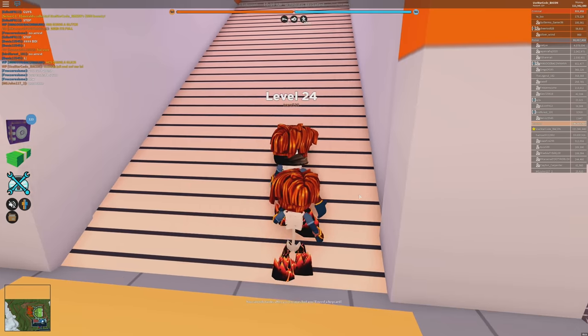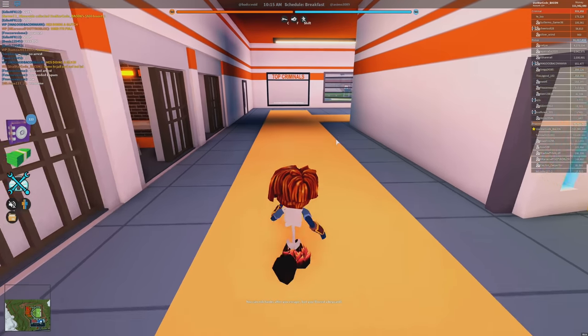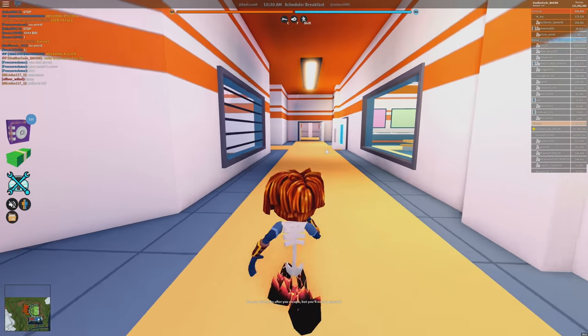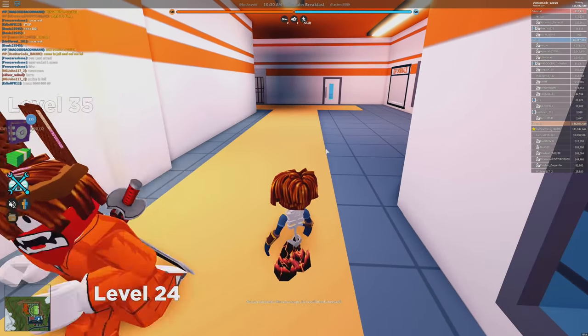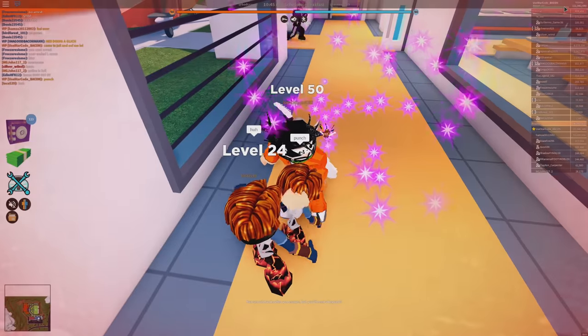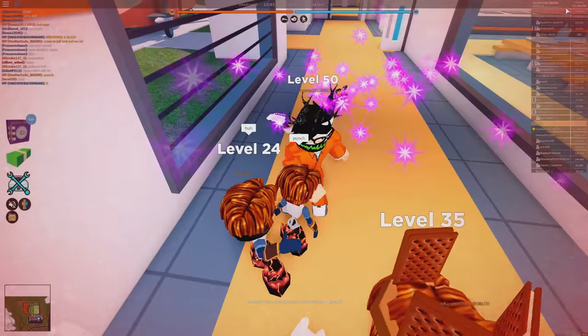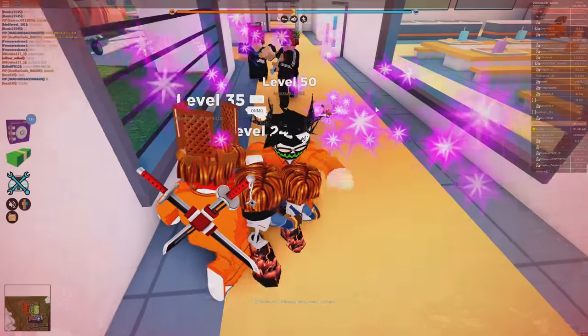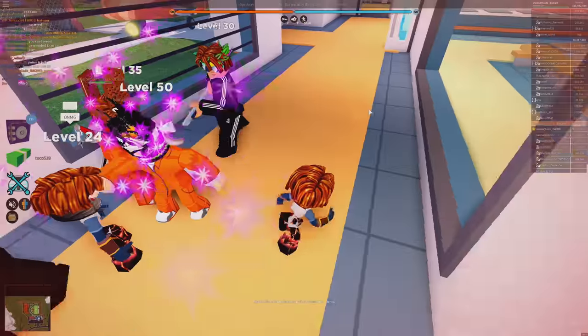Somebody come to the prison and try to oof me. Because I can't use the team switch menu or else it resets, I have to manually walk over here. Somebody punched me — and you can see that when people are punching me, my health is instantly going back to maximum. So that means even after you get arrested, it still works.